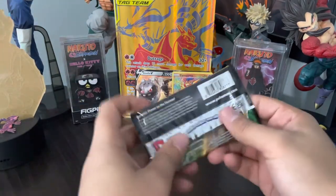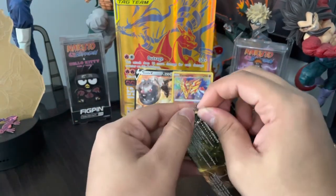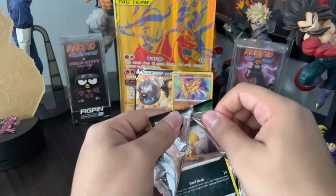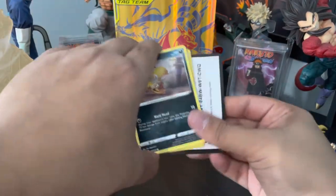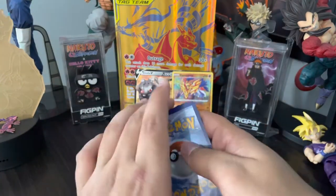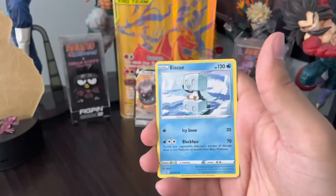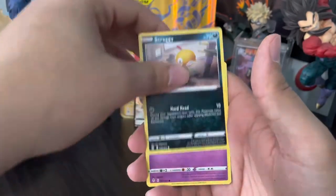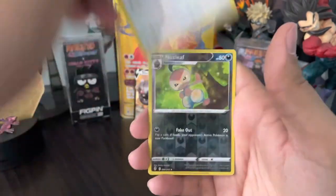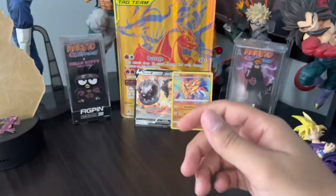Zamazenta Amazing Rare — and now we're going into Evolving Skies, everyone's favorite set. I really want the Rayquaza alternate art. I love Rayquaza — I actually have an older Rayquaza card I'm in love with. Nuzleaf, Sawk, Elemental Badge, Scraggy, Drowzee, Phobetor, Hitmonchan, Slack Off, Nuzleaf reverse holo, and Shifttree non-holographic rare.